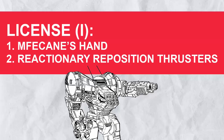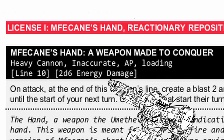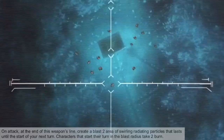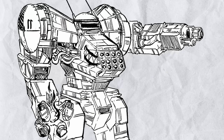As for the rest of the license, you get Mphacane's Hand and Reactionary Reposition Thrusters in the first section. Mphacane's Hand, a weapon made to conquer, is simply put a big gun — inaccurate but AP — and deals quite a lot of damage in a line-10 pattern. That's gonna hurt, but it needs to be reloaded after each shot. At the end of the beam, the surrounding area gets hot for at least a round and anyone that starts their turn in it gets burned. This thing is going to do a lot of damage and deny some areas to enemies.